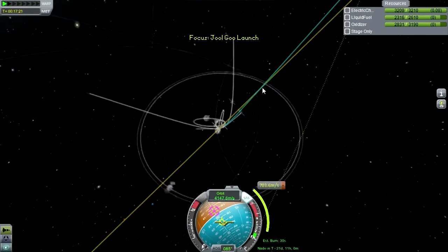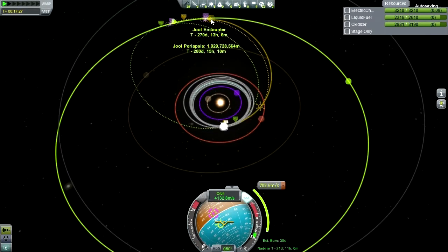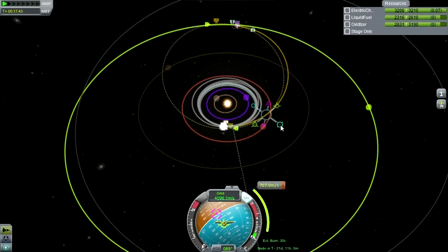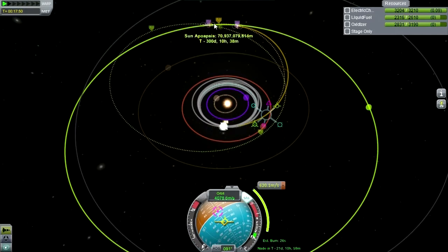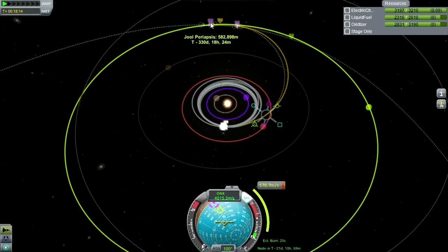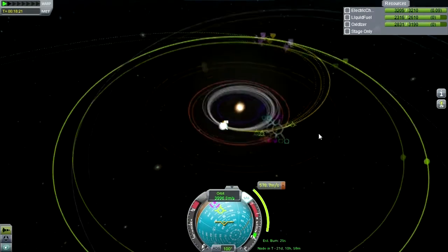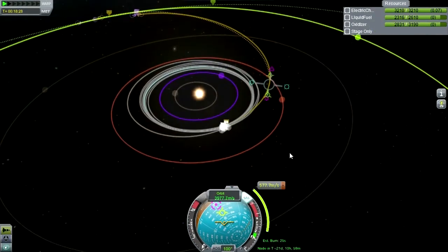Let's see if this second maneuver is still okay. We already actually have a Jool encounter, but we're going to be shifting it to over here because that'll give us a closer encounter. It looks like it'll be cheaper than I thought. 600 kilometers periapsis is fine, for much less than I thought. So we're on our way to Jool on this one.